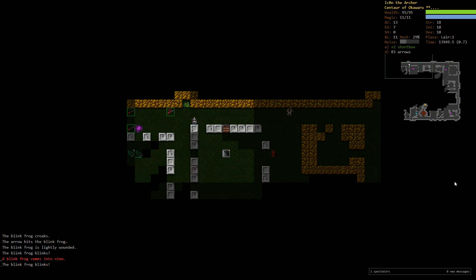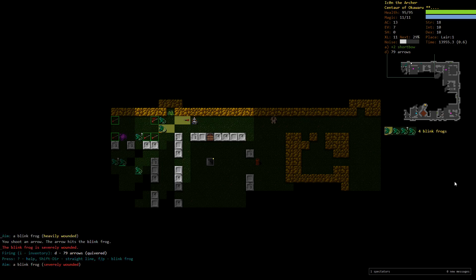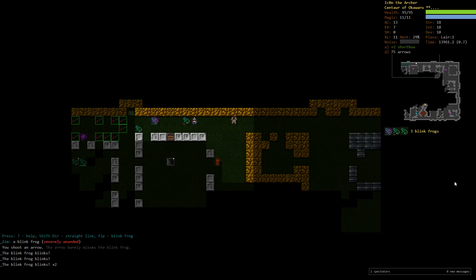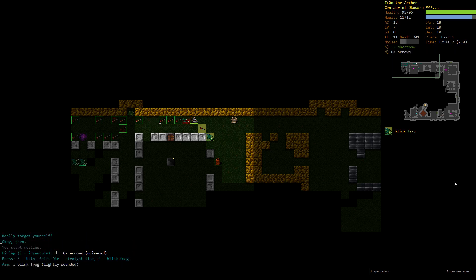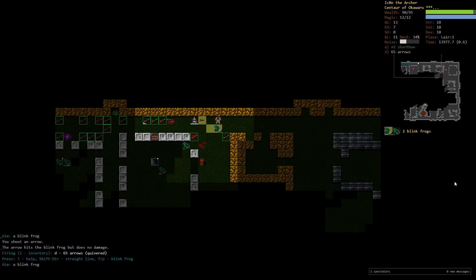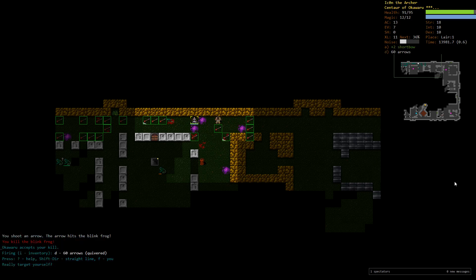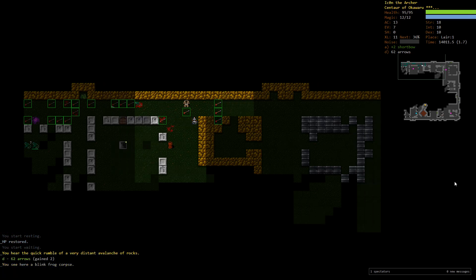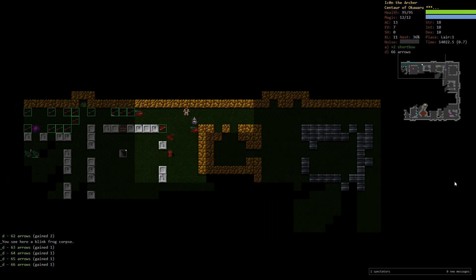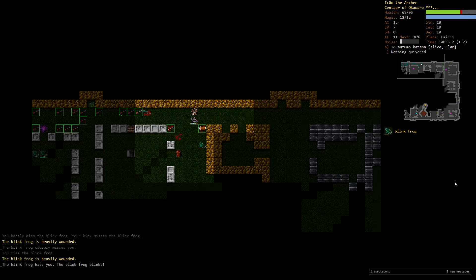There's a first pack of blink frogs, so we're stepping back a few tiles and keep shooting. Let's kill this guy and just keep shooting, and as soon as something comes close we'll switch over to the Katana and hope for some good swings. As soon as they get to distance again we'll shoot again. It's a very ammunition-intensive fight, but that's okay — we have a lot of ammunition.